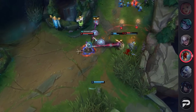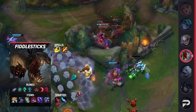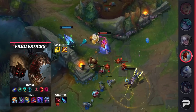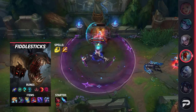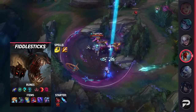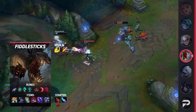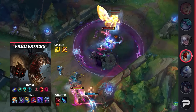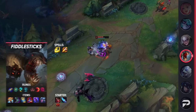Overall, if you like AP junglers and need someone to dump some time into, do not skip out on Fiddlesticks. For his itemization, grab Flash and Smite — you'll be going Hailblade again for extra damage and a slow. For runes, you'll be taking First Strike, Perfect Timing, Futures Market, Cosmic Insight, Sudden Impact, and Ultimate Hunter. These runes increase your overall burst while allowing you to snowball faster thanks to the increased gold from First Strike and Futures Market. For items, grab Hextech Rocketbelt, Sorcerer's Shoes, Zhonya's, Rabadon's, Void Staff, and finish off with a Banshee's Veil. Feel free to swap Veil for an earlier Shadowflame if you're the only AP champion on your team.